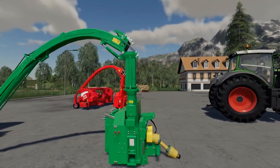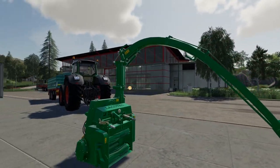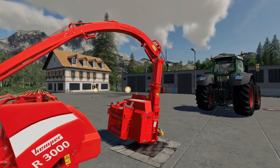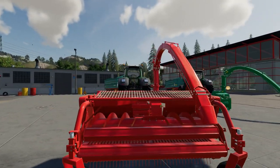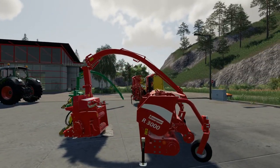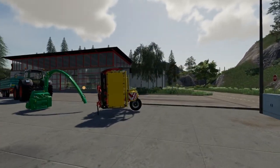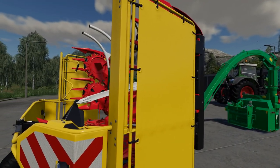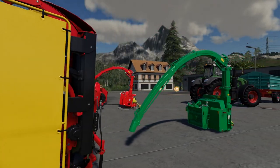What the guys have done here is taken the in-game Pottinger mountain forage harvester, disassembled it in Blender, took the headers off and given us a platform where we can hook the full range to. They've also given us a Kemper grass header in this pack, and we've got the standard in-game six metre Kemper header here which we'll be using on the Logitech.